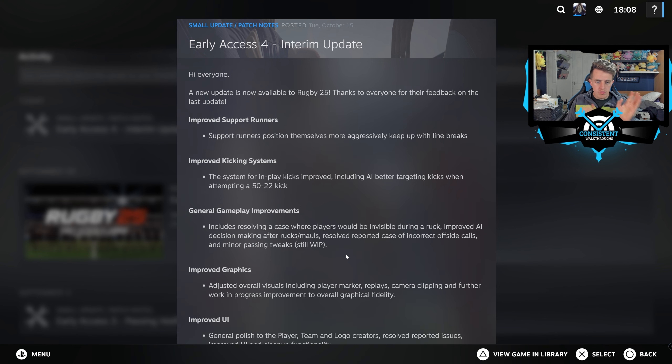General gameplay improvements include resolving a case where players would be invisible during a ruck — I haven't had that but I have had other glitches. They've also improved AI decision-making after rucks and mauls. I'm hoping that applies to the players I control, because most of them are just running all over the shop. They've also resolved a case of incorrect offside calls and made minor passing tweaks.